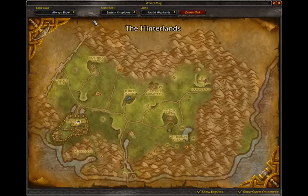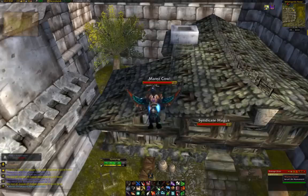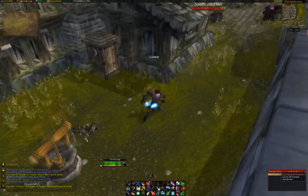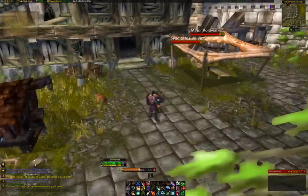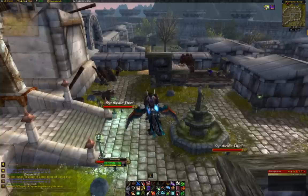The other place is Stromgarde Keep, almost directly south of where we've just been. There is sometimes a mob around here called Mare's Cowl — that mob is for a quest and doesn't give any rep, so if you can avoid killing ones that you don't need to, leave them for people doing quests. Once you've killed all the mobs downstairs, you can pop up here and start killing all the mobs upstairs, remembering to check all the rooms and buildings to get as much rep as possible.